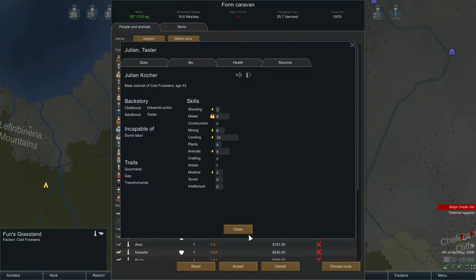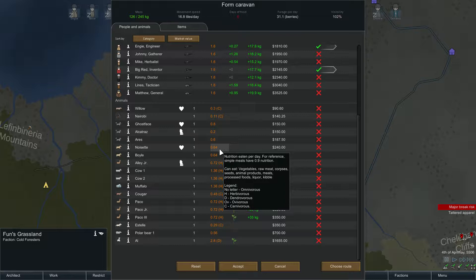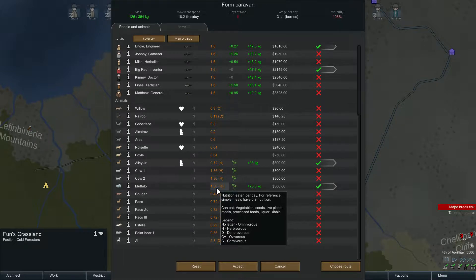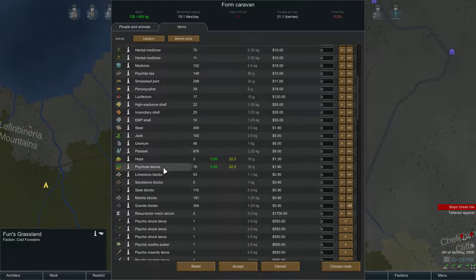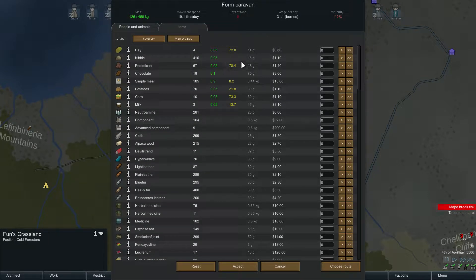Yeah, you like to mine, you're pretty good — you're not a good planter yet. Let's get Julian. I don't love having this many melee guys with animal hunters or man hunters, but I'm pretty cool with that because they'll be our front line. We'll have three shooters behind them — should be able to take out 11 lynx pretty easily. So let's get our caravanners. We've got Allie Jr., we've got Muffalo — almost more than double the carrying capacity, eats just about double but can graze.